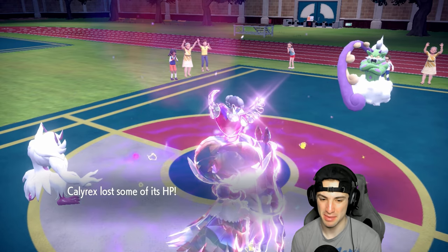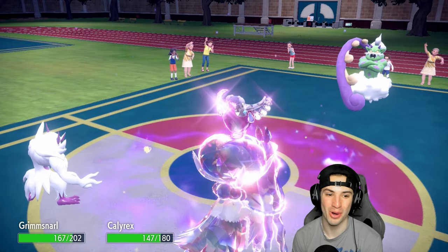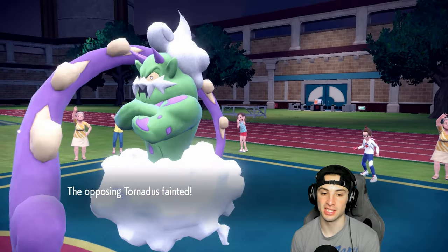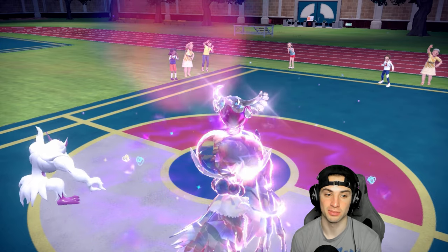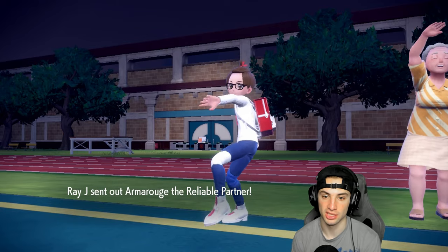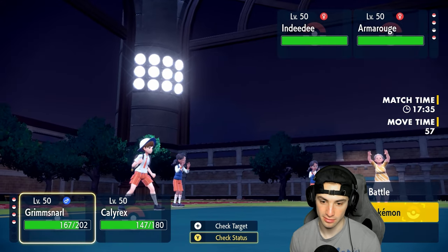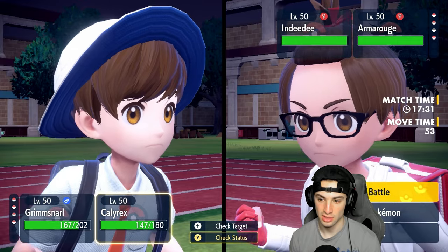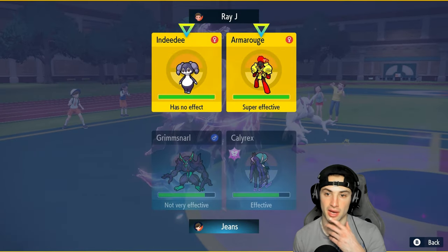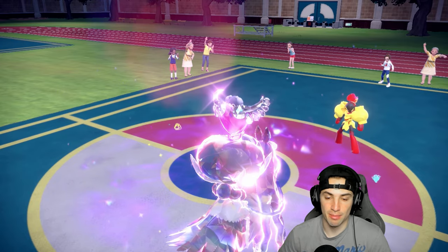Indeedee goes for Dazzling Gleam — that's fine, we have Light Screen and this Pokemon can soak all day. We actually just used Grimmsnarl on our Giratina team; if you haven't checked that video out it's really solid. I feel like Grimmsnarl is making a big-time comeback in Regulation G, I just love screens. They bring out Armarouge, so I'm going to swap in Rillaboom to remove terrain, and go for Astro Barrage to try to get rid of Armarouge.